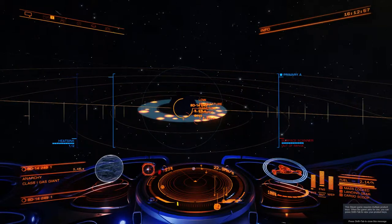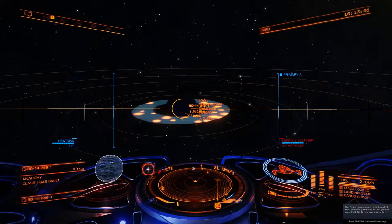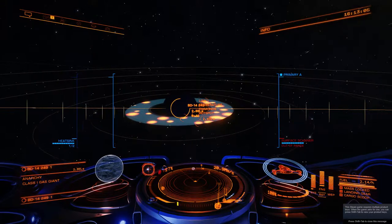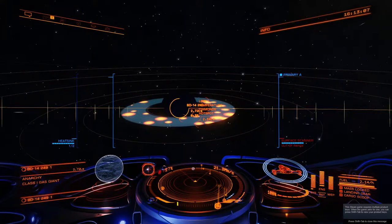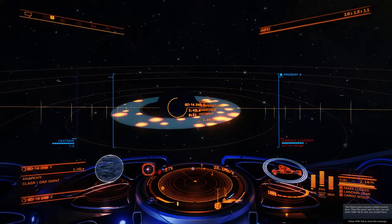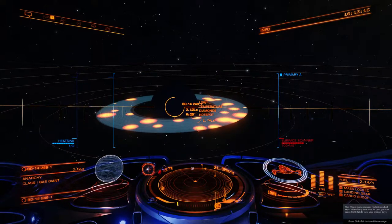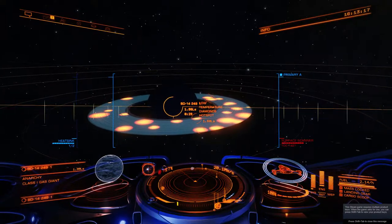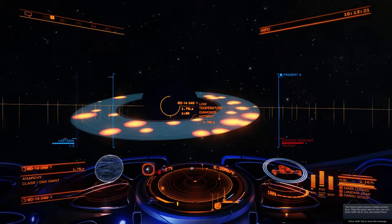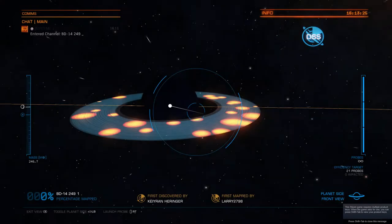We're coming up to a planet. You would have already scanned the system and found a planet with rings, ideally using ADDB, which is an app or program on your computer, to find a pristine ring. You'll notice the surface scanner now says too fast — some imagination is needed here because we haven't scanned this yet.